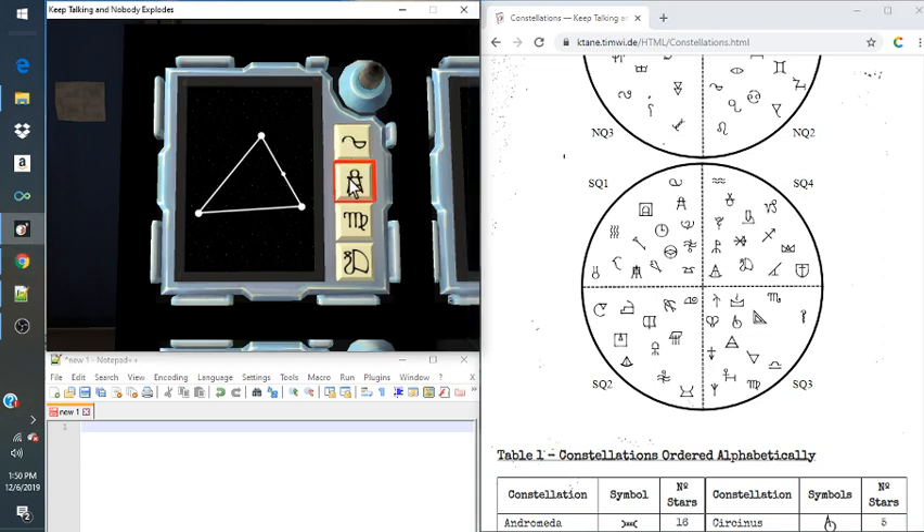Looking at the four symbols, we have to identify which one is in the same quadrant as the symbol we found. This one looks like a spoon — it's not there. Looking at this one, I do not see it anywhere either. This one has an M with a swirl at the end — it is there, right here. Since these are in the same Sky Quadrant, that is the one we will press. And that's a solve on the module.